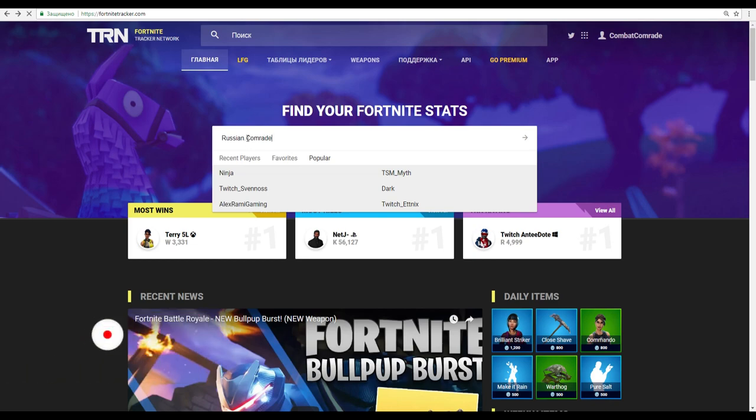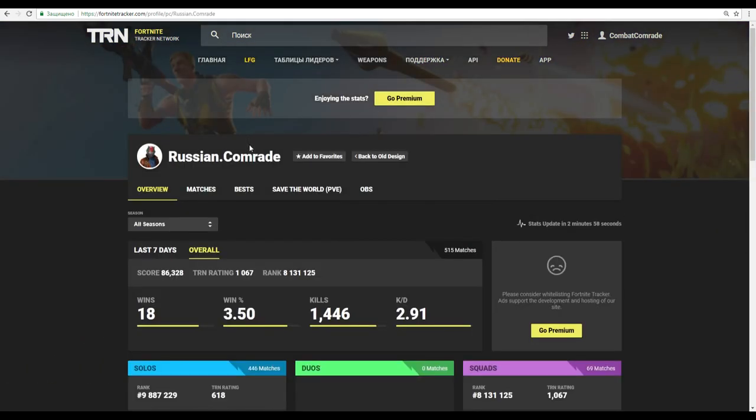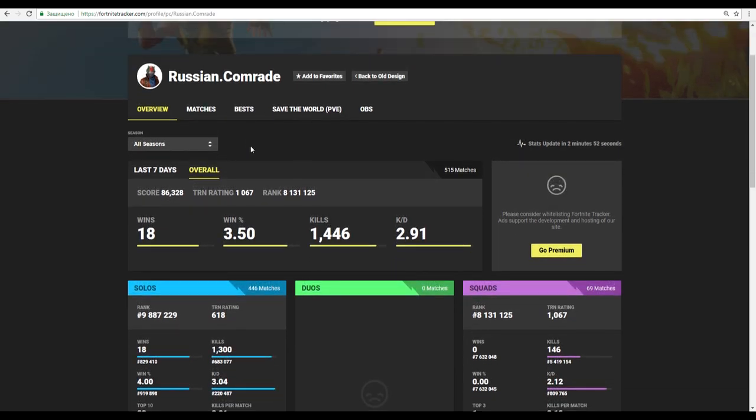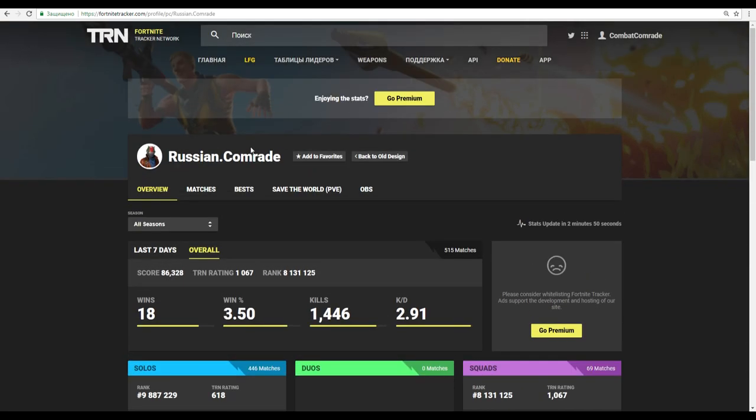For example, I will write mine — Russian Comrade. And you see, now you have access to all the detailed statistics of your games. But it's not interesting to check my stats, because I'm new and I'm a newbie.